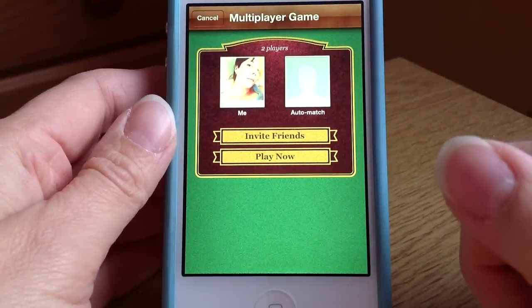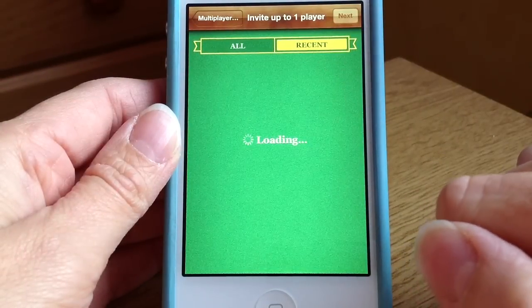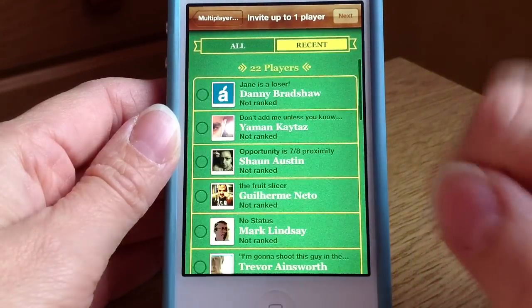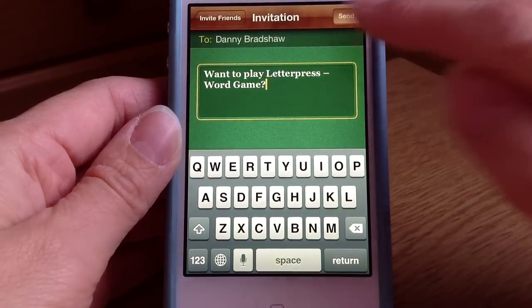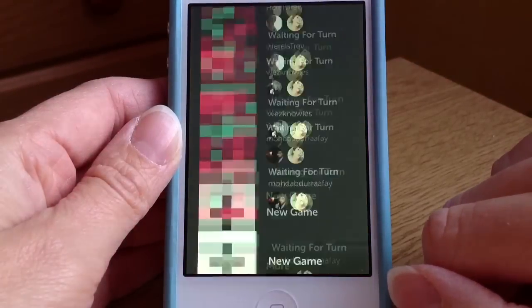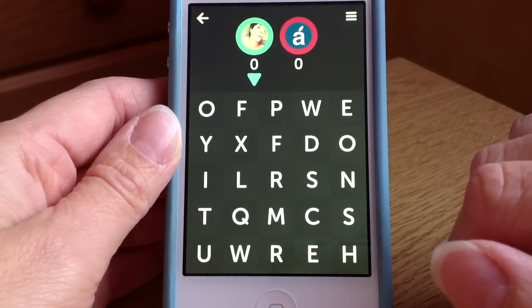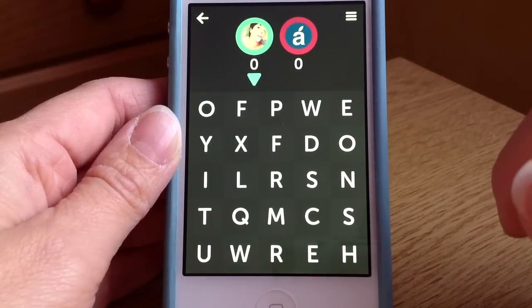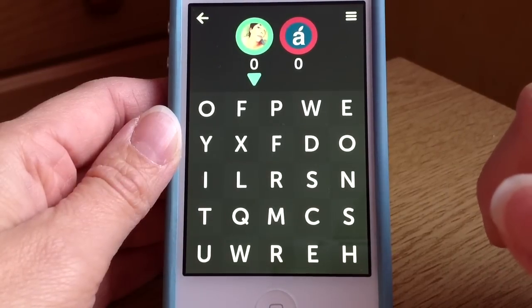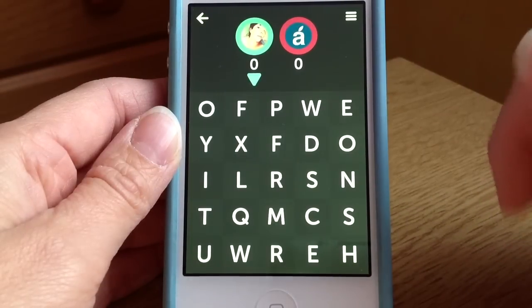If you want to play somebody, it's all done through Game Center and you've got to invite them. You find the person on your list you want to play, send them a request, and while you do that you take your turn as well. You're met with a 5x5 grid of letters to choose from and each letter is worth one point, so obviously the bigger the words the bigger the points.